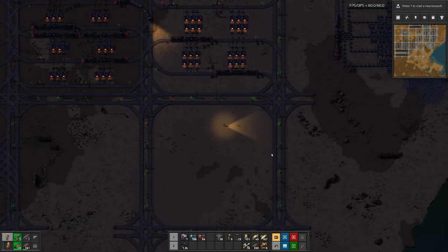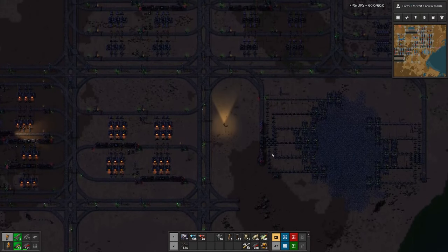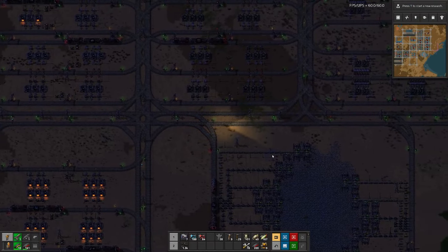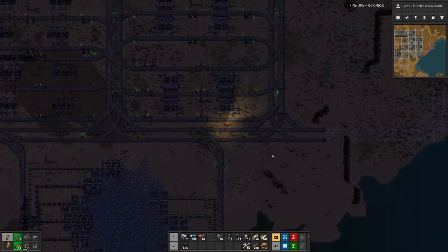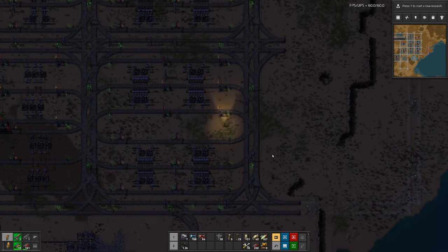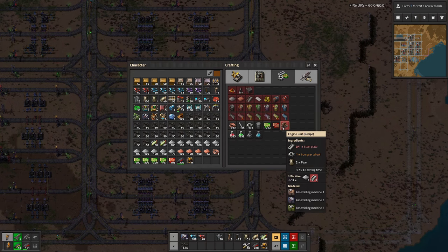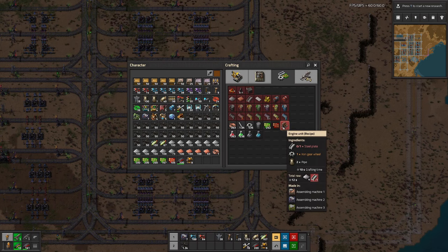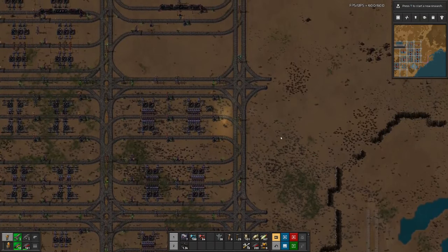This base with that many trains is a tiny bit complicated. But now that we basically have lined up the red circuits, we can start thinking about the blue science - the chemical science. We have sulfur, we have the red circuits. All we need is the engine units. For engine units we need gears that we are already producing, and we need pipes. Pipes should not be that difficult, and then the engine units - that's a simple three-input station.